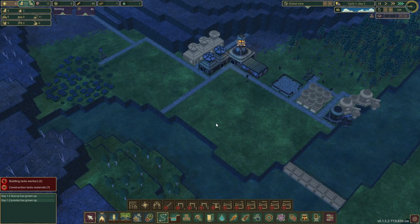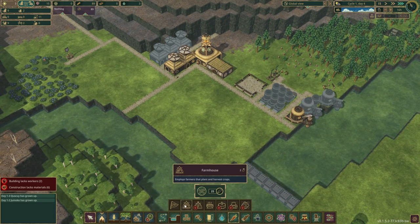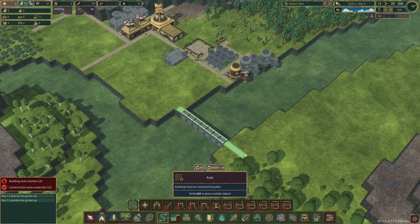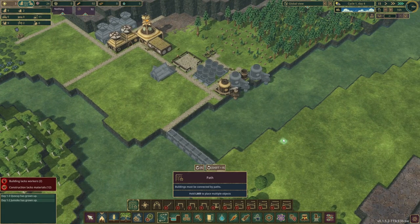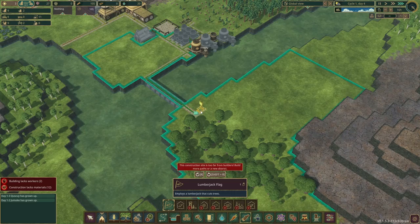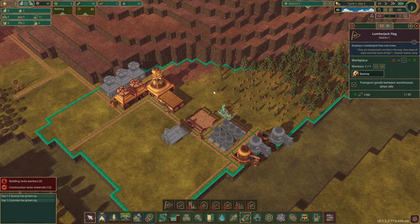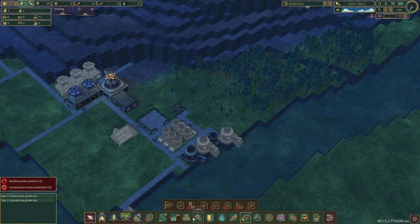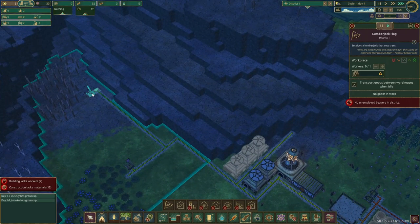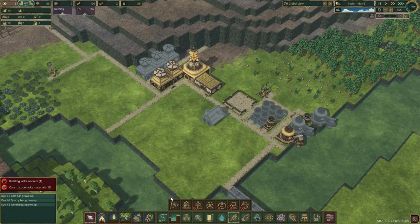We need two more things: a farm and housing. Let's make the farm first. We'll put the farm here, and add a path over this thing connecting it with that. And put some lumberjack flags here — just use one on each spot.